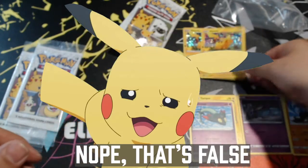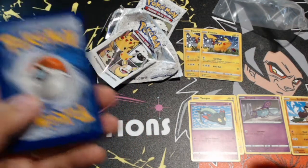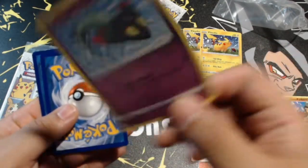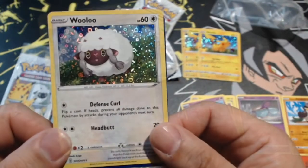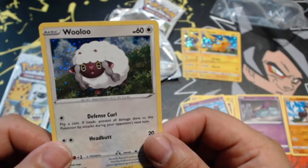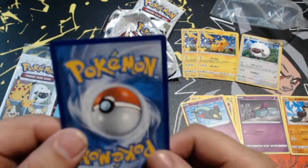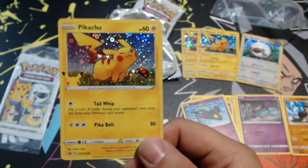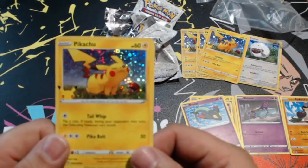This next pack is going to prove whether we get a Pikachu out of every pack — which would be awesome, making every box worth it. We got another Dreepy, and... oh my god, a hollow Wuluu! That card is gorgeous looking. And yes, we do get a Pikachu in every pack. I got overly excited for nothing, but I'll gladly take all the hollow Pikachus.